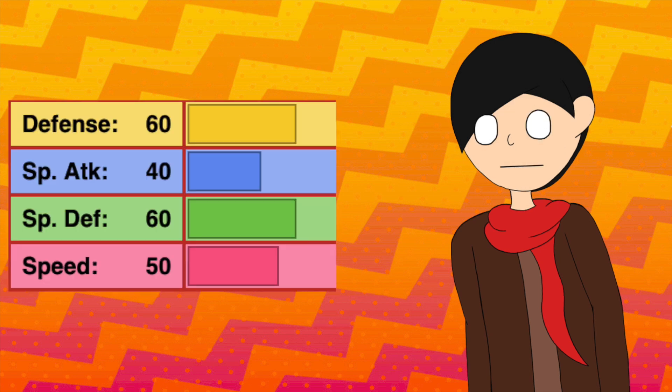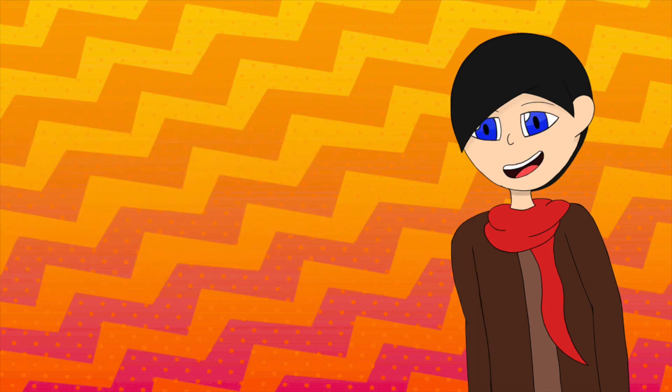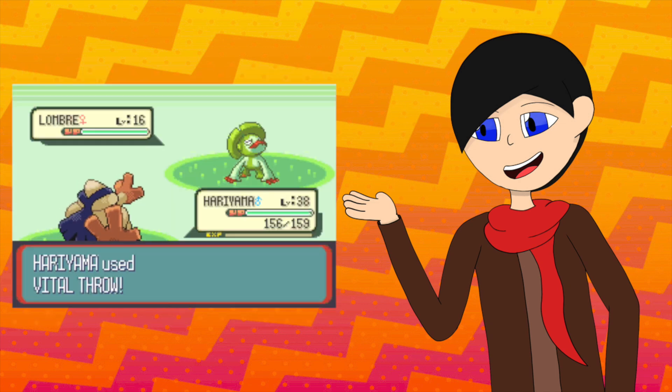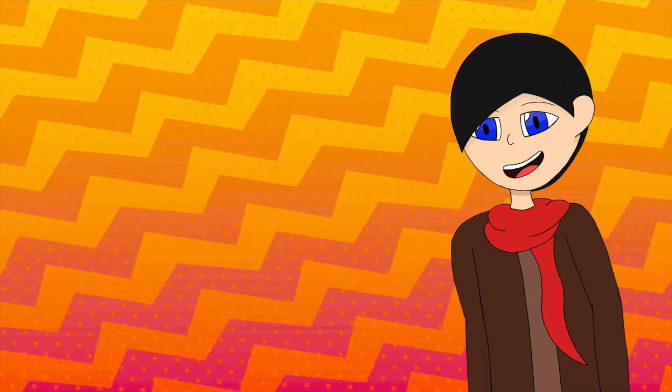While everything else is not the best, it should be able to bulk through some of its weaknesses to land some attacks back onto the opponent. During level up, we have Arm Thrust, Force Bomb, Knock Off, Vital Throw, Close Combat, Reversal, Heavy Slam, and its signature move, Smelling Salts.